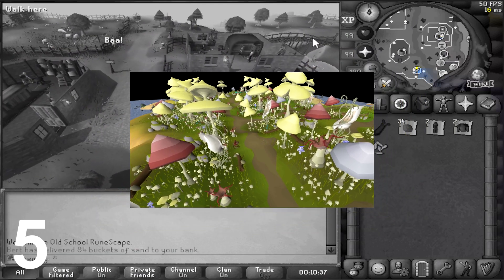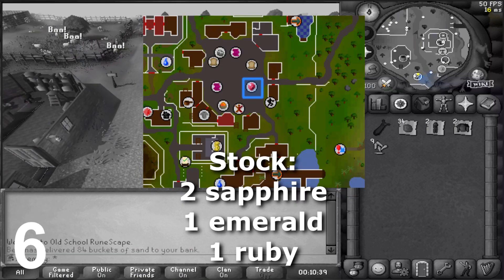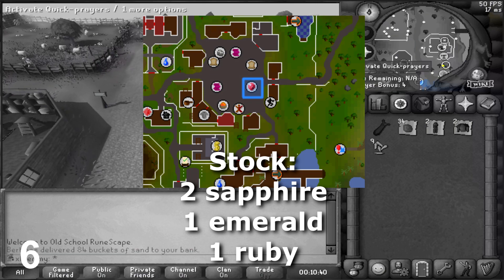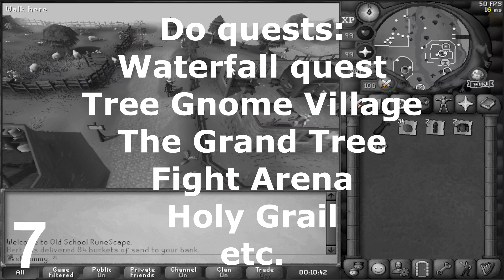Unlock Fossil Island and the ability to do birdhouses. Buy sapphires and emeralds at the East Ardy Market from the Gem Merchant — it's very useful for games necklaces and rings of dueling in the early game. Also, do quests if you haven't already.